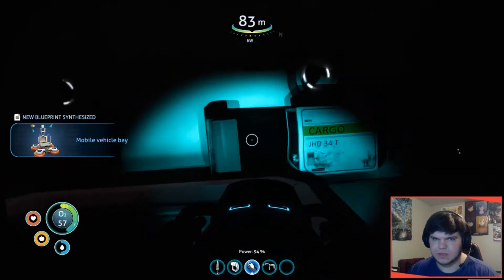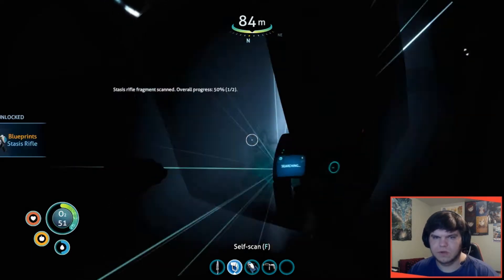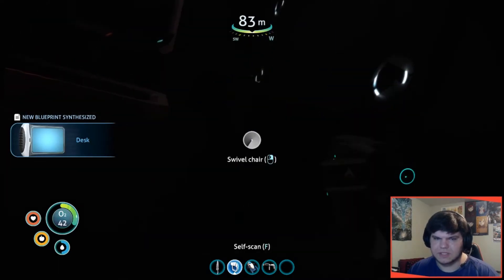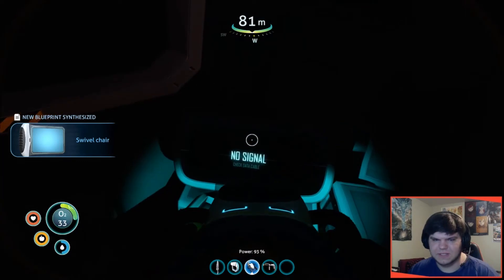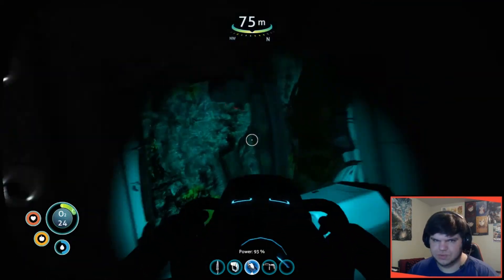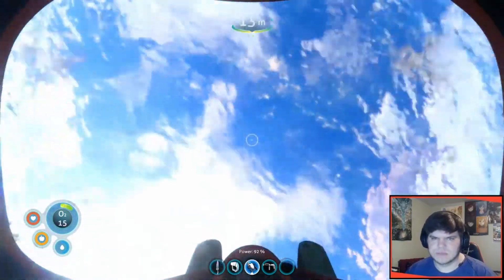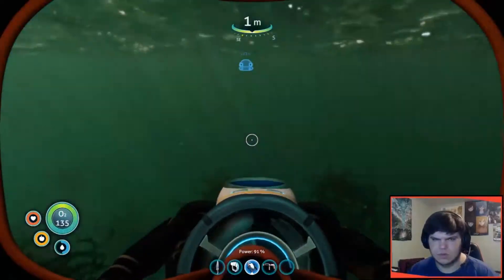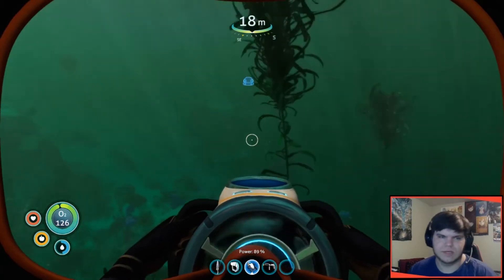What can I make with the mobile vehicle bay? Two... a stasis rifle — what's a stasis rifle? Also a desk? Let me guess — swivel chair! Over here getting vehicle bay fragments and suddenly it's giving me chairs too. I'm almost out of oxygen so let's retreat, exfil real quick, get some oxygen. Let's go make that mobile vehicle bay. I'm interested to see what I can do with that. I'll see you when I'm back at the life pod and we'll launch it together.